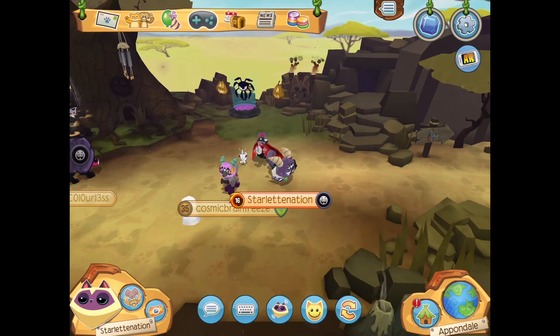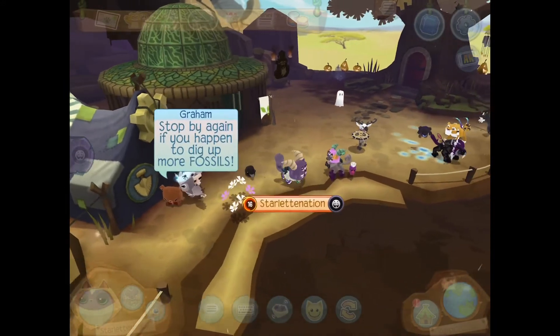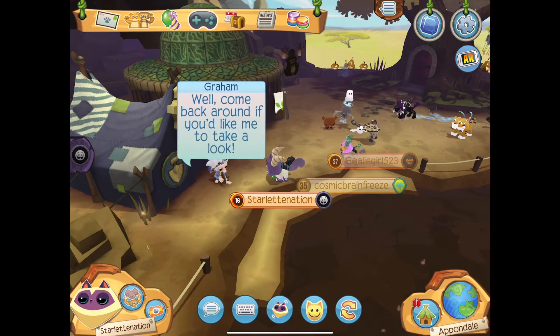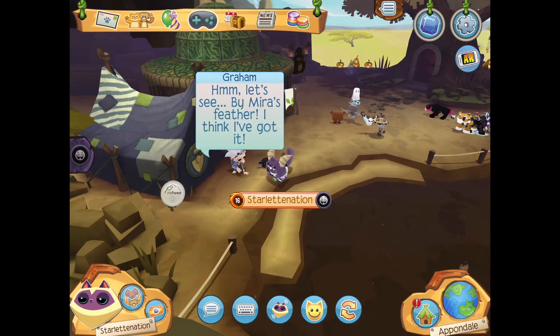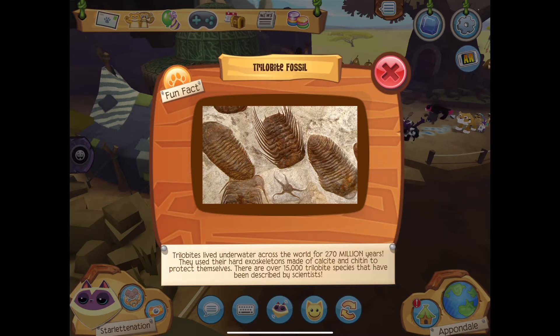I think I accidentally pressed no to a fossil identification — there we go, this time I want to press yes. Work your magic, Graham! Trilobite fossil — I've got that before, but they're amazing! Trilobites lived underwater across the world for 270 million years. They used their hard exoskeletons made of calcite and chitin to protect themselves, and there are over 15,000 trilobite species that have been described by scientists.